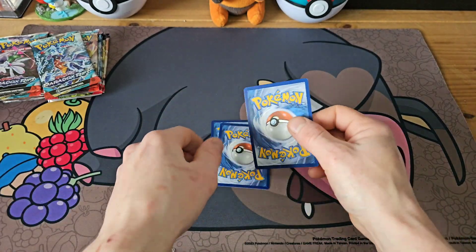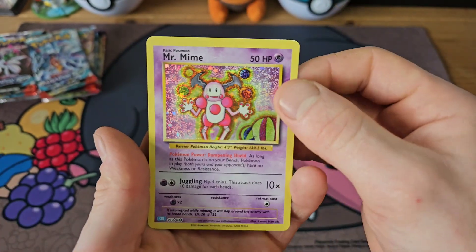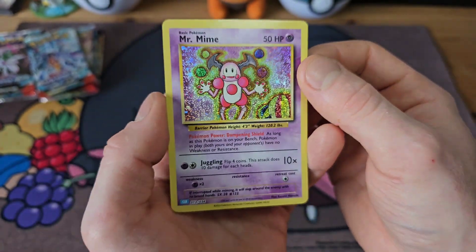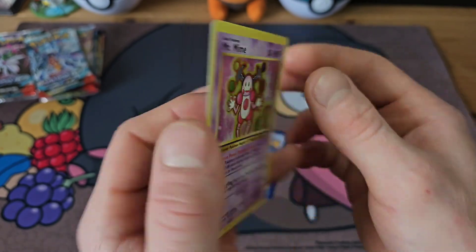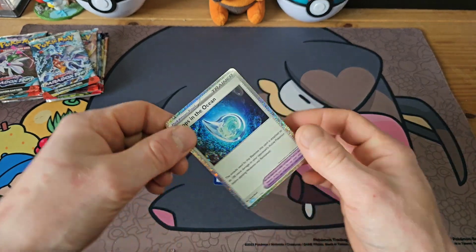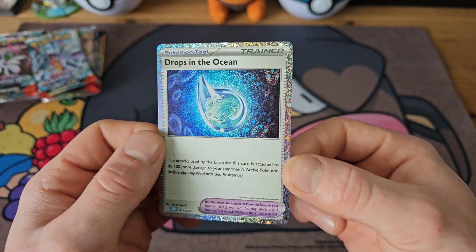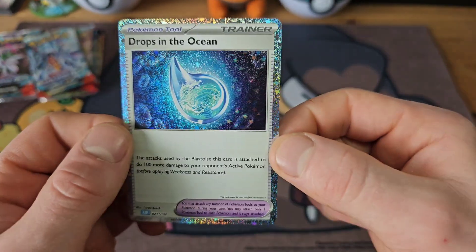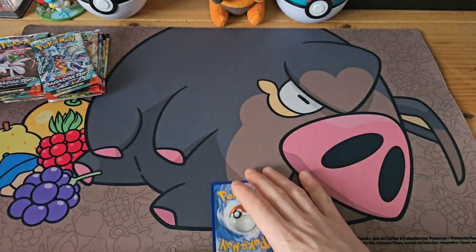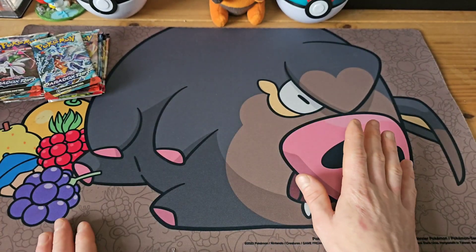On this side we have our Ho-Oh EX, another cool promo — so we do get the legendary birds. Here we have an old-style Mr. Mime, really cool with a star holo pattern. Loving the holo patterns on these, absolutely amazing. Not a fan of Mr. Mime personally but it's still cool nonetheless. Next up we have a Blastoise card — drops in the ocean, another star holo. And then our final promo, we have our Suicune EX. Absolutely amazing promos.